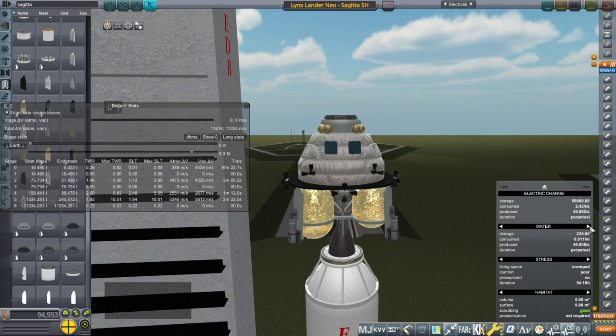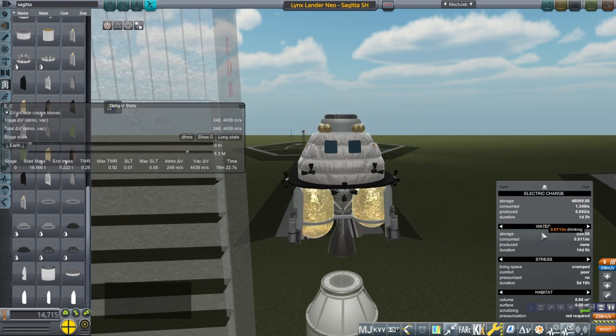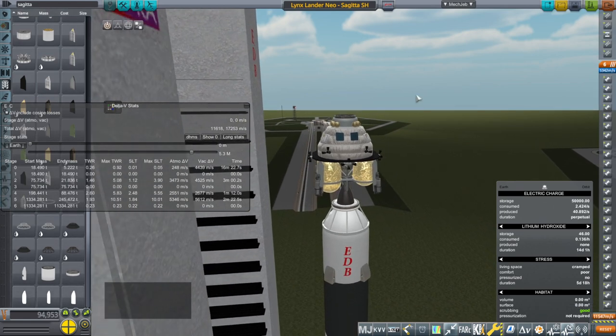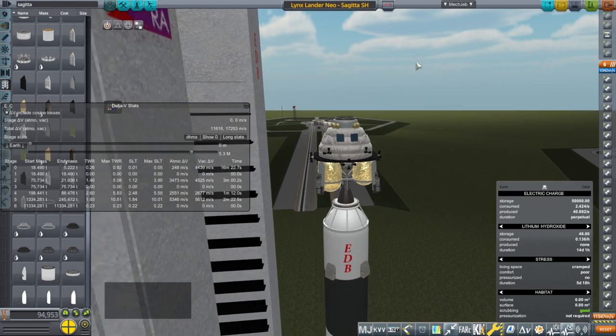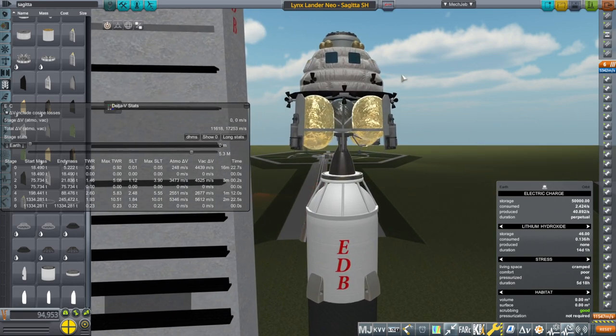As for food, water, and oxygen - it does read that they're getting those resources from the cabin. The lithium hydroxide is being consumed somehow - I guess their own scrubber uses it. They aren't packing lithium hydroxide in EVA, so I don't know how that works. Anyway, that's one whole set of problems with Kerbalism.